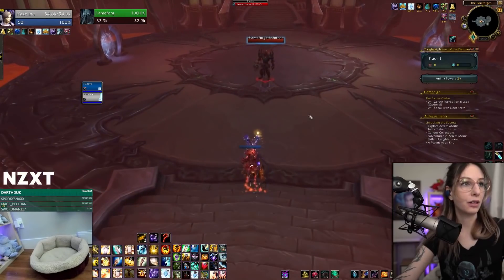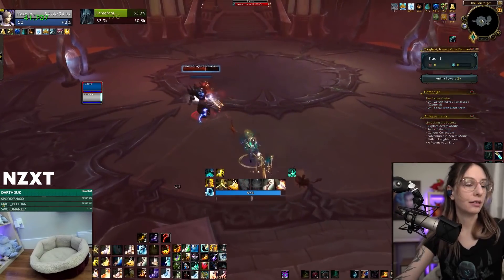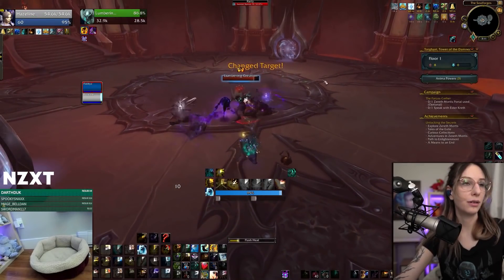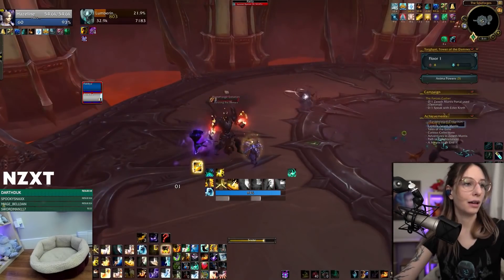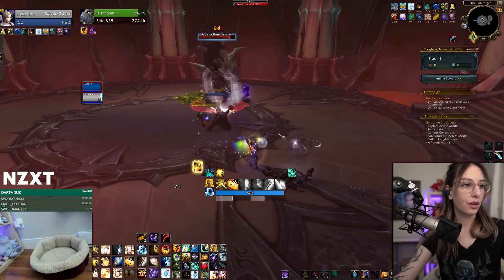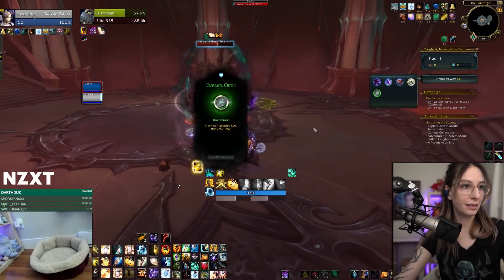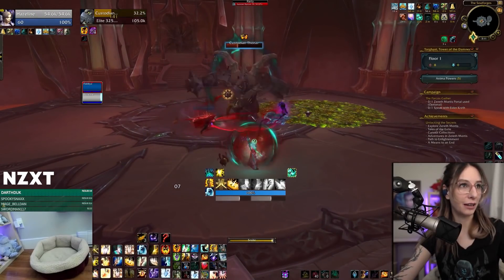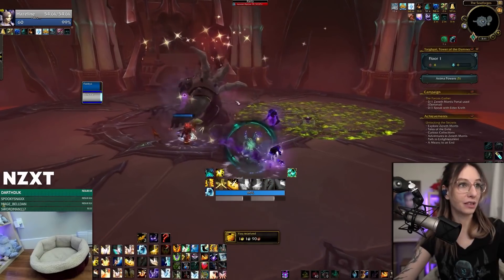You can change talents every floor. I want to do sanctify, chastise, pain, death — that should give me seven stacks. Shield, there we go, for my intellect. I buffed up my shadow word death so it should summon those void boys. You want to make sure you're tailoring your talents towards things that will be good versus bosses, because you're mostly fighting bosses. There are a couple trash mobs at the beginning of every floor, but mostly you're fighting a number of bosses per floor.